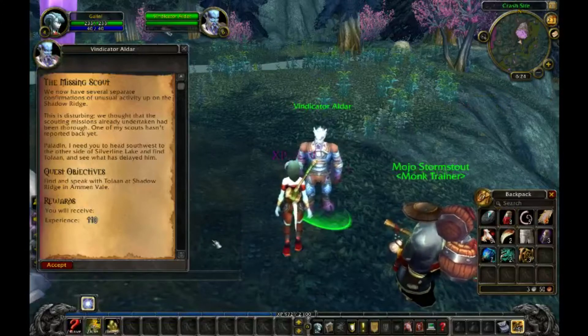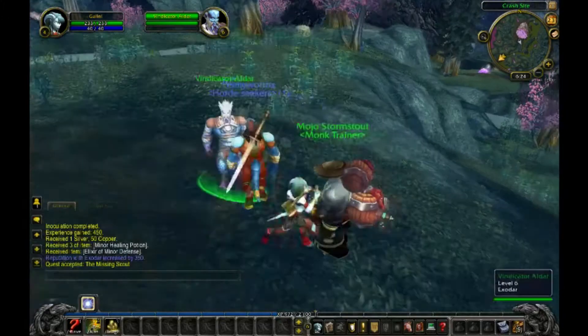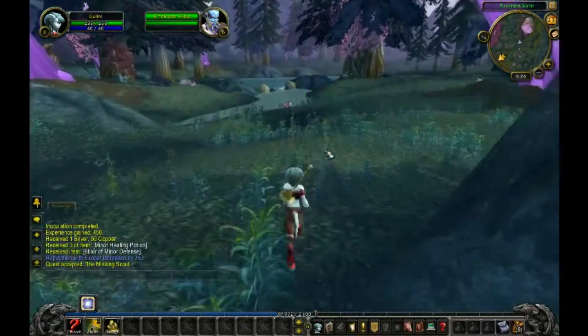The Missing Scout. We now have several separate confirmations of unusual activity up on the Shadow Ridge. This is disturbing. We thought that the scouting message already undertaken had been thorough. One of my scouts hasn't reported back yet. Paladin, I need you to head southwest to the other side of Silverline Lake and find Tolan, and see what has delayed him. Quest Objectives: Find and speak with Tolan at Shadow Ridge and Almondvale. Now, just go down to the southwestern part of the area.